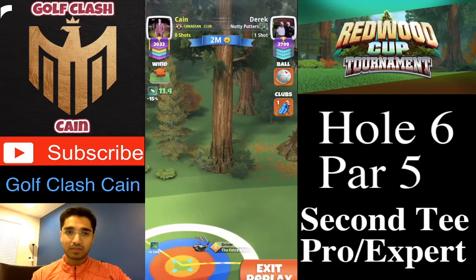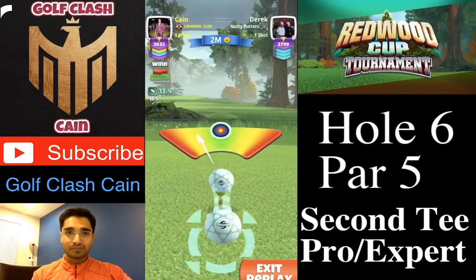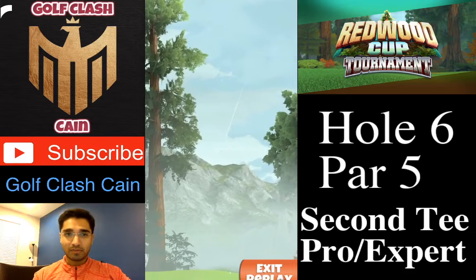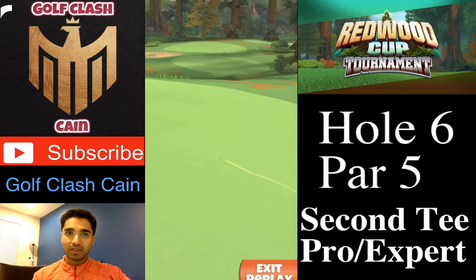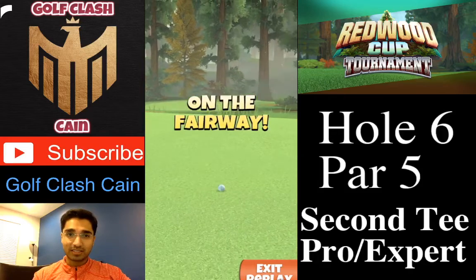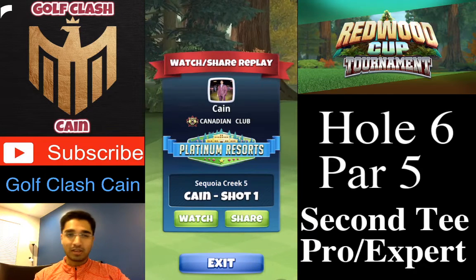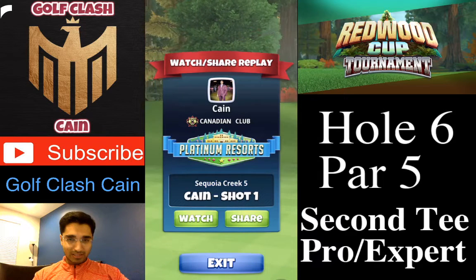I play with four bars of topspin and max right spin, then adjust for max distance plus 10% over-adjustment and take my shot. It is important to play with a power 3 ball minimum — power 4 or power 5 balls are even better, but power 3 would suffice. I make a good distance of about 340 yards; 340 to 350 should be your target, though a power 3 ball may reach 355–360.